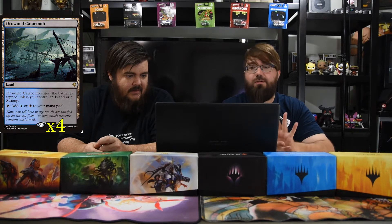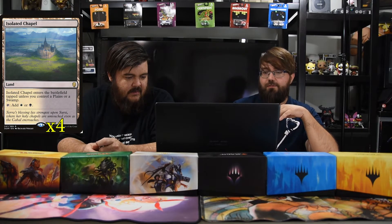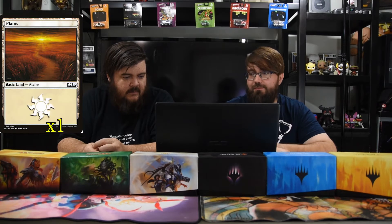That's the whole package — constant enchantment and saga abuse, hopefully making the Starfield Mystic very large. We do run 24 lands to get there across three colors: Drowned Catacombs, Glacial Fortress, Godless Shrine, Hallowed Fountain, Isolated Chapel, Watery Grave. Temples feel too slow for three colors so we only use them for two-color pairs, and then one of each basic.